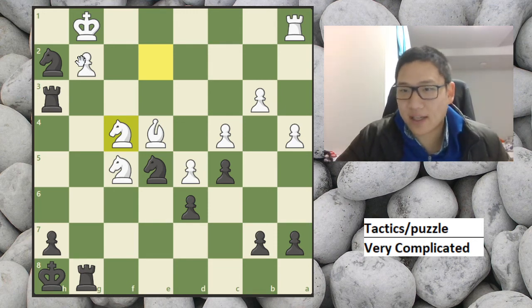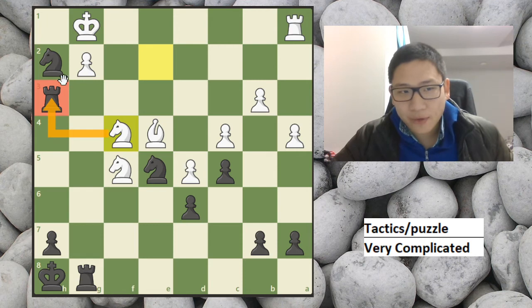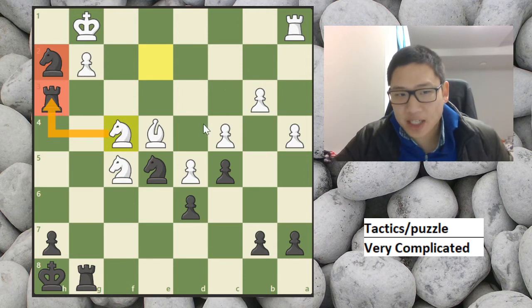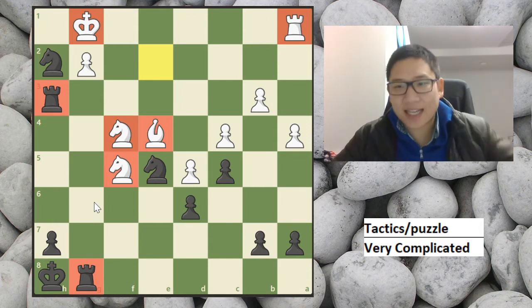So if you don't have it, it's not a problem. I can give you a tip. You basically want to evacuate these two pieces to good squares and then you're up in exchange, because we have two rooks and he only has one — so we're up in exchange. And his king is in the open and his pieces aren't that well coordinated. So let's start.